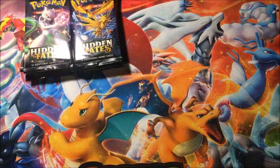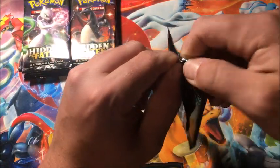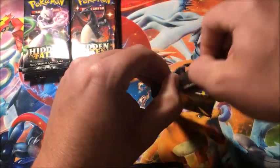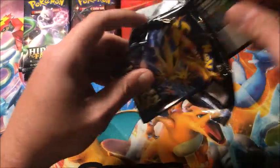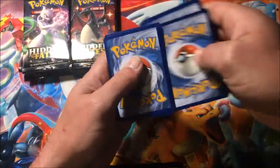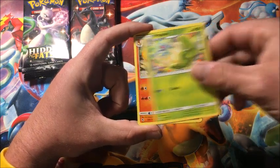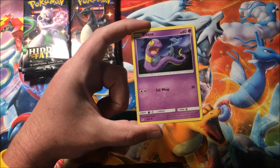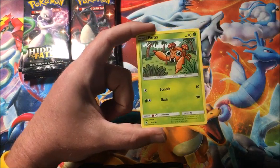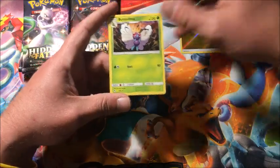Let's get into these packs and hope for some shiny pulls! There's still a ton left from this set that I still need. Hopefully we can get at least something new instead of doubles, because the past couple packs I've been pulling duplicate shinies. First pack: reverse Lightning to start it off, and the rare is a non-holographic Butterfree.